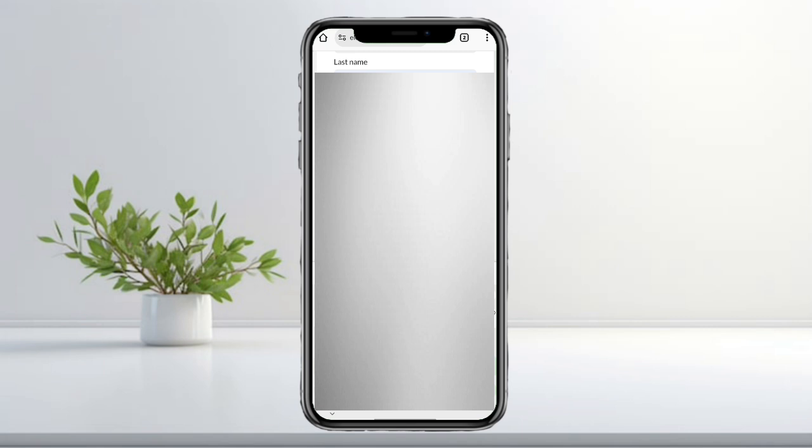Next, take a photo of your ID with Eldorado.gg visible in the background. Tap choose a file to upload it, then tap next step.